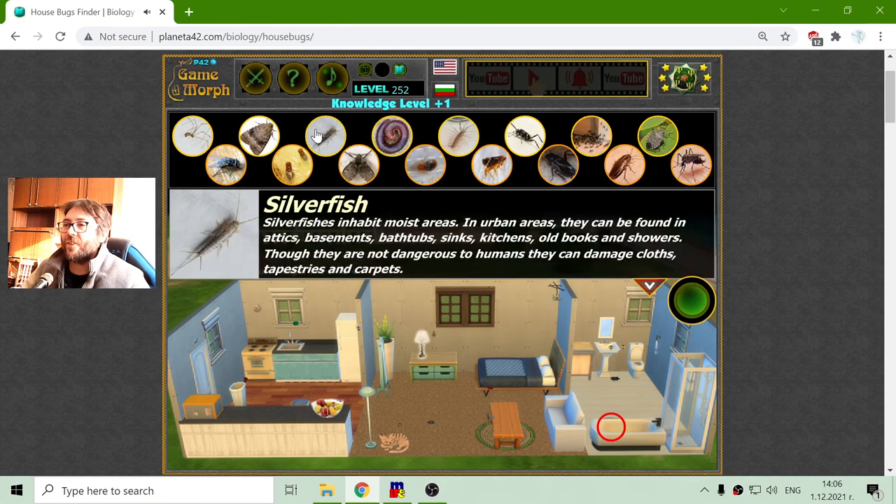Finally there is the silverfish — a very strange creature that is very rarely observed. They don't really infest; they actually clean things. Silverfish inhabit moist areas. In urban areas they can be found in attics, basements, bathtubs, sinks, kitchens, old books, and showers. Though they are not dangerous to humans, they can damage clocks, tapestries, and carpets.